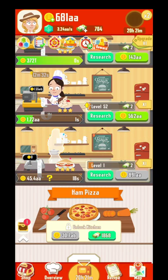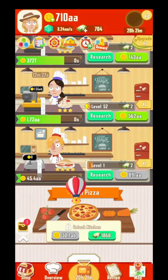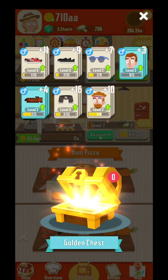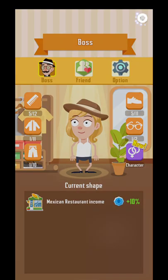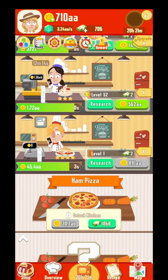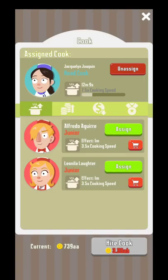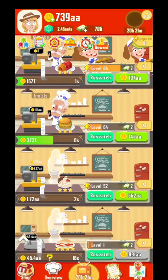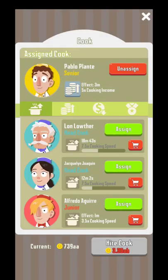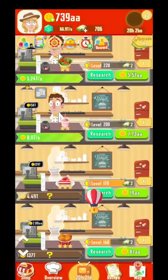Alright, so now I'm gonna hire a new cook. Another tip with the cooks — always change them after you get a new recipe. So here is the boss. Let me show you the kitchen area. Definitely unassign all of them in order to have a bigger income. Every time you discover a new recipe, unassign them and reassign them again in a specific order that I'm gonna show you.